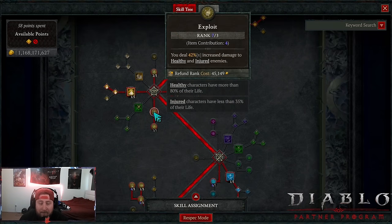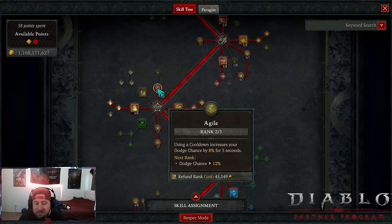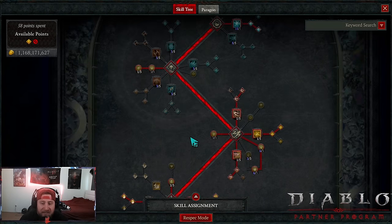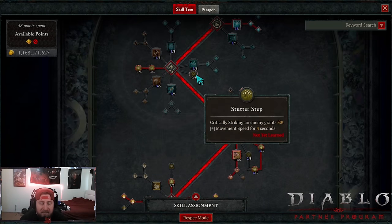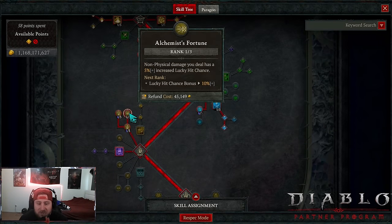Then we max out Exploit as well as Malice. I have extra ranks from my amulet for Exploit, which is fine, but we want Malice as much as possible — we do even more damage especially when enemies are knocked down, which is very important. I took my final two points into Agile for increased dodge chance. These are free points though — you can put them into Siphoning Strikes, Shadow Step for speed farming, Alchemist's Fortune for lucky hit chance, wherever you want.